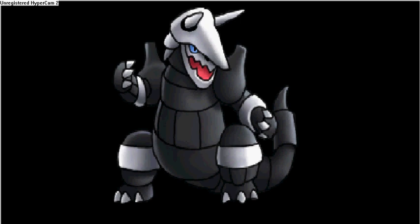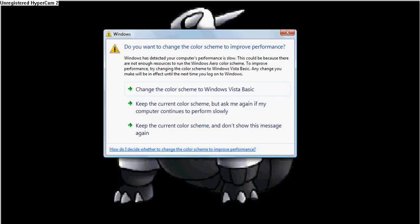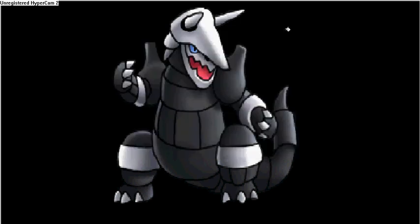This one is for you guys with a Trick Room set. This would probably be a good set to give Aggron: Curse, Magnet Rise, Rock Slide, and Ice Punch — to cover a lot of opponent Pokémon and boost physical attack. I would give it a Custap Berry, just to cover that one last weakness it has. So that would be a good Trick Room set to use.